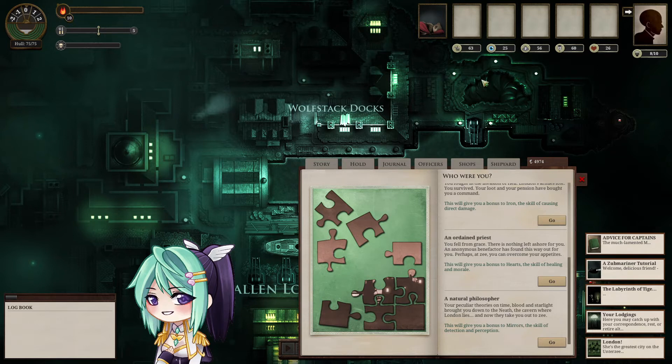Let me explain what these stats do. Iron is your attack stat — it increases the damage your attacks do. Mirrors is detection and perception; the higher your mirrors, the quicker you can find a firing solution in combat. Veils is speed, stealth, deception — it decreases the range at which enemies will spot you, so if you want to be sneaky or fast, veils will help. Pages is like experience points — when you accumulate enough pages you can upgrade your stats.